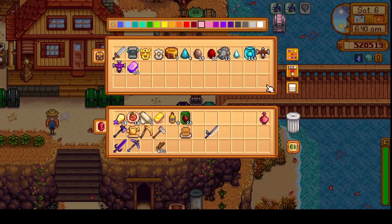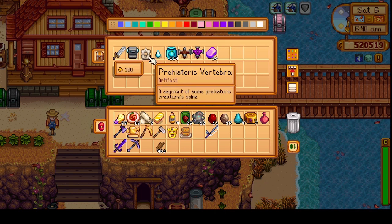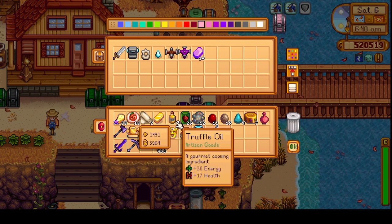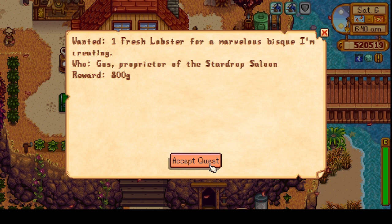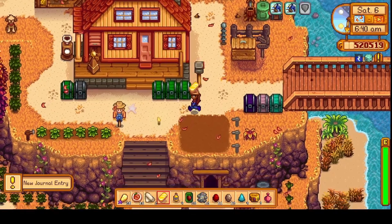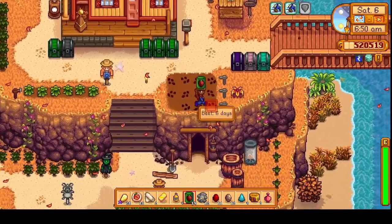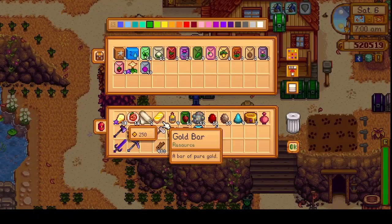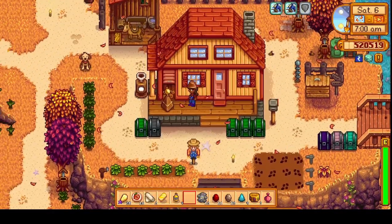We'll take this golden mask. I definitely need to get over to Ginger Island today. Let's check the mail — Gus wants one fresh lobster for a marvelous bisque he's creating. We can hook him up with that. Let's plant a few of these beets — those will be ready in six days. Let's go take care of the animals before heading down to see Clint.